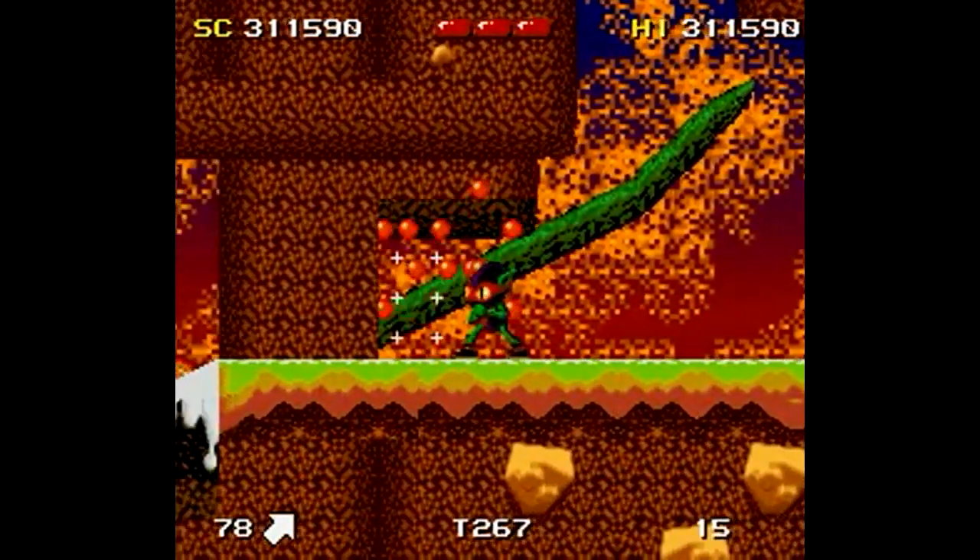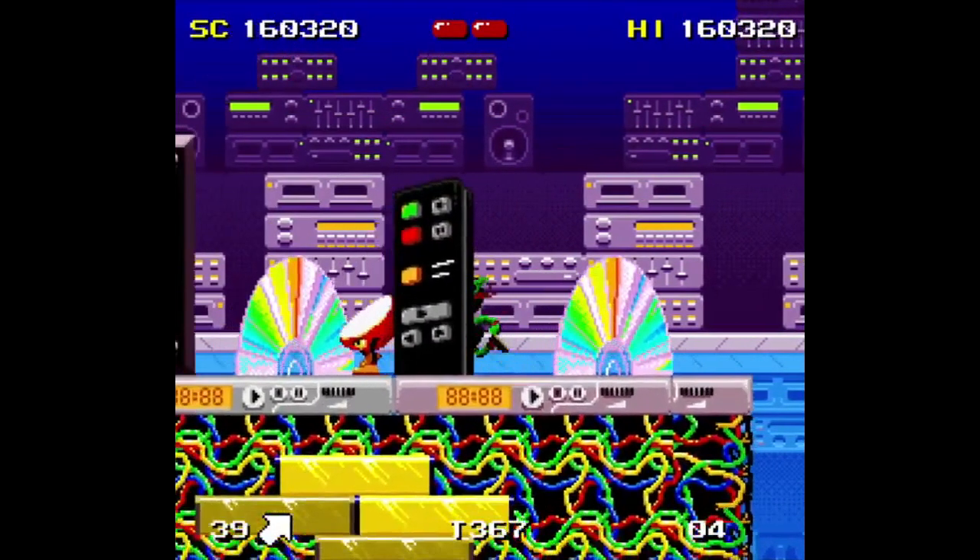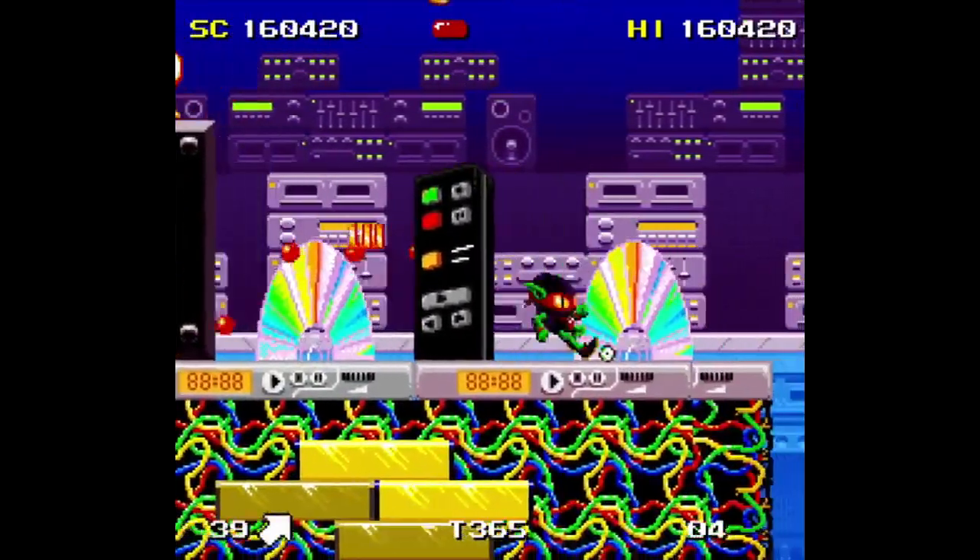You play as Zool — no, not that Zool unfortunately — and he looks like a cross between Bomberman and that weird alien creature that visits Garfield in that one episode of Garfield and Friends. Anyone? No? All right.